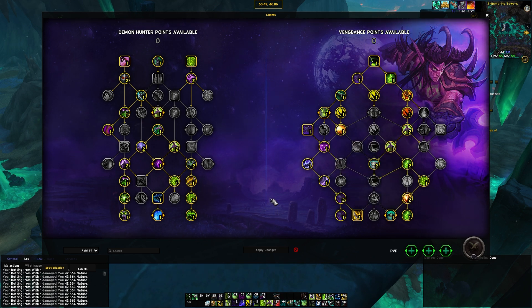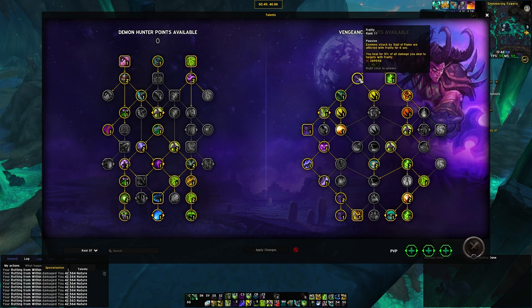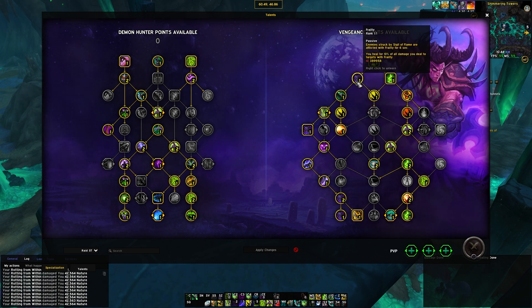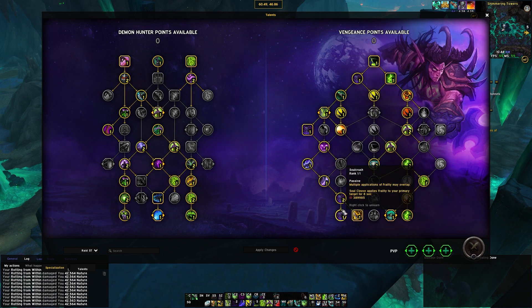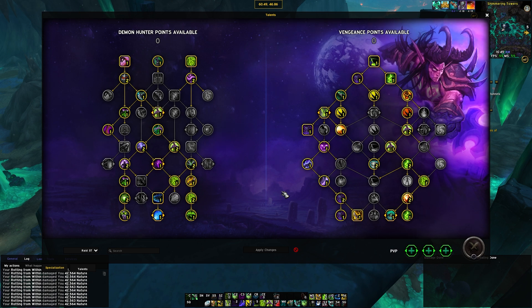On the tree we go on the left and right sides for two reasons. One, the frailty system is very powerful for Vengeance Demon Hunter — it gives you a ton of leech, damage, and defensiveness. You have different things causing you to deal more damage, take less damage, and also leech with frailty. You'll have 10% of all damage you do. Both spenders, Spirit Bomb and Soul Cleave, apply this, so that's your main resource with this build.